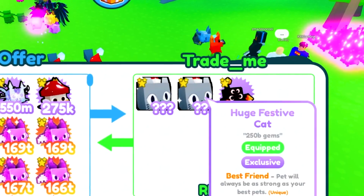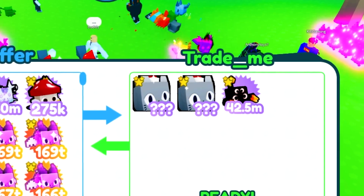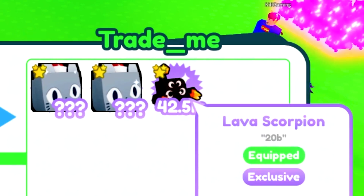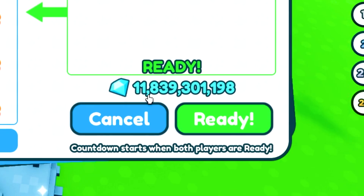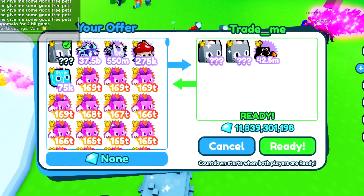We got a trade here from trade_me. He's offering two huge best-of-cats which go for about 200 bill each, so that's 400 bill, the lava scorpion which is only 14 bill, and then about 12 bill — that's only 426 bill total, so he's still off by about 50 bill.